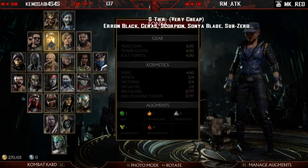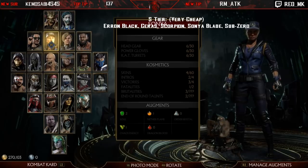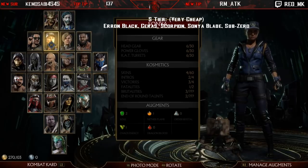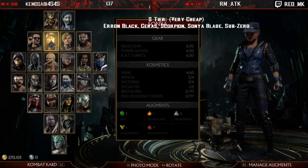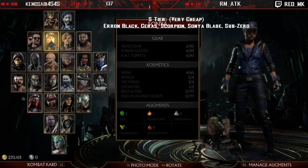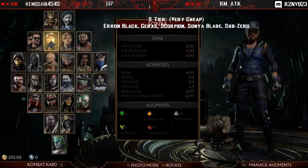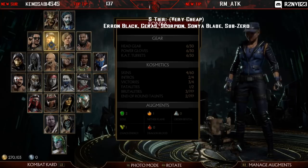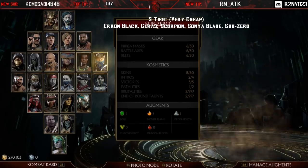Sonya Blade hits like a truck. She's got insane mix-ups — her back-one is a high but it goes into back-one-two or back-one-four, which is high-overhead or high-low. There's a one-frame difference, meaning you really cannot fuzzy it. It's very easy to set up: she just needs to hit you with a down-one, then back-one is guaranteed and you're forced to guess. In the corner you can literally die off two guesses because she can do upwards of almost 50% damage with a bar. She also has a great fireball.